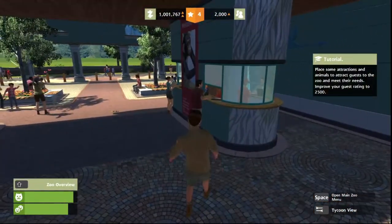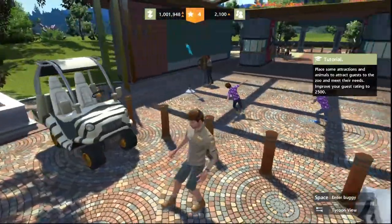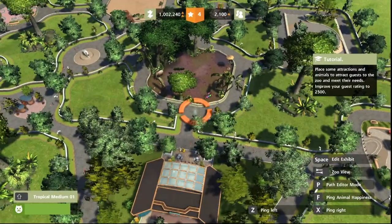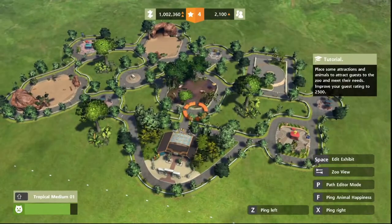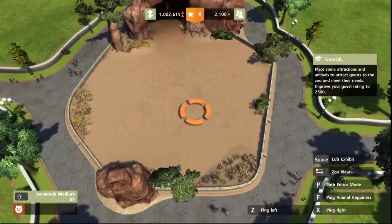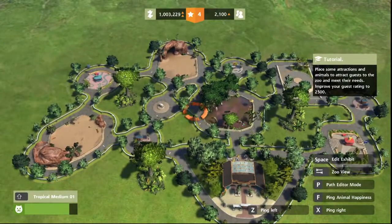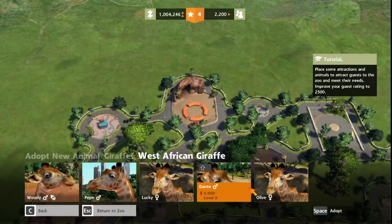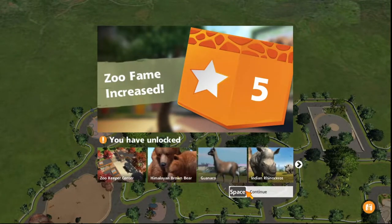Okay, so this is just a free-for-all. I can get them for free. I'd like to be a zookeeper someday. Okay, so this is my zoo. What have we got already? There's lions, an empty space, a restroom, and juice. We haven't got very many attractions at the moment, so let's fix that. Who shall we get? Adopt. Zoo fame increased. Was that easy?